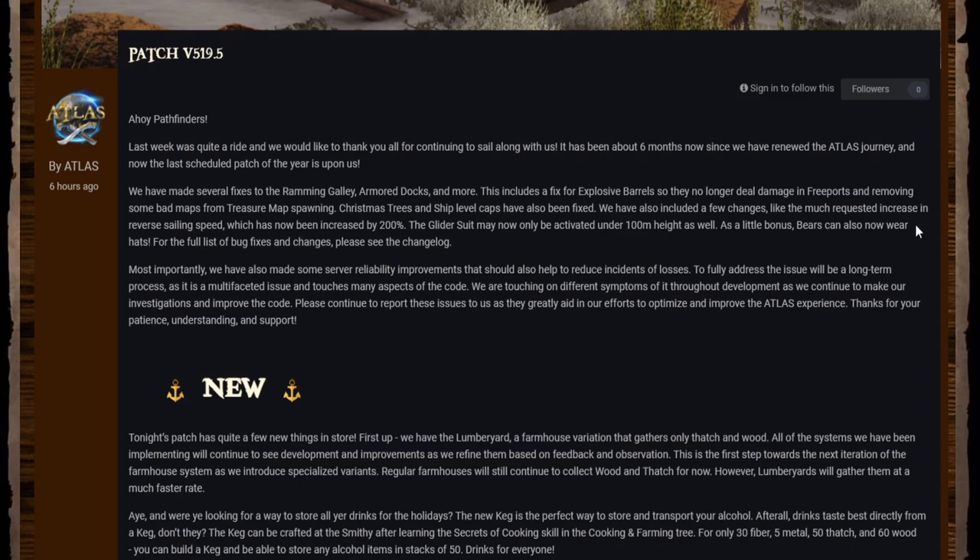A couple of other cool things: the increased reverse speed by 200%, which was much requested. They've made the glider suit only usable under 100 meters, which I think means it'll be harder for people to get into the tops of bases in PvP. For PvE it kind of sucks since we like climbing up big stuff and jumping off it. It might also mean people won't be able to just fly over your wall and claim your animals as easily.